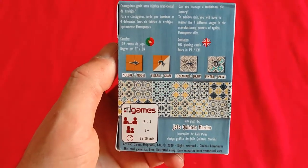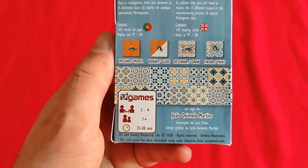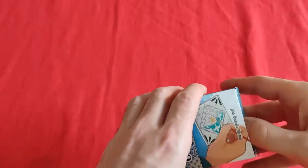There's a very famous game out there now, Azul, that also uses a kind of similar theme. This game is for 2 to 4 players, ages 7 and up, and plays in 25 to 30 minutes. Let's see what is inside.